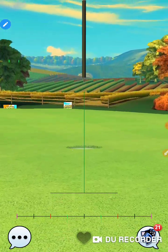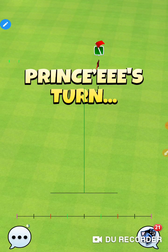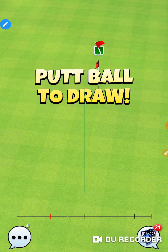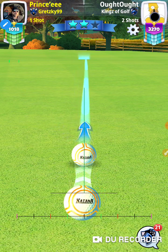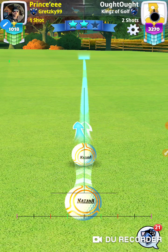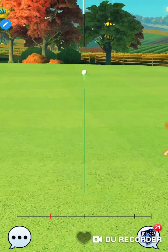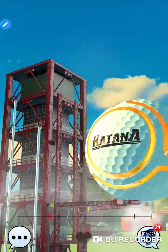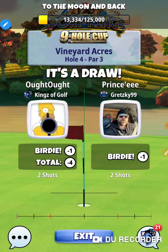I'll leave enough room — like three rings of room with a Merlin so I can work out tailwind days; it gives me a little bit of leeway. Let's try it. It's a draw.